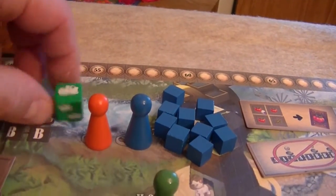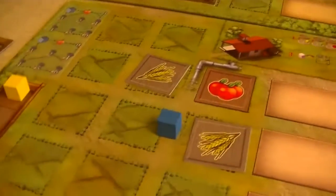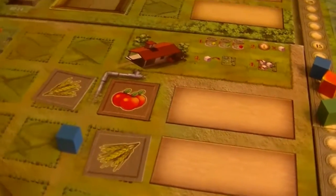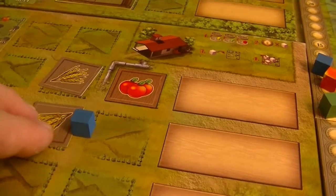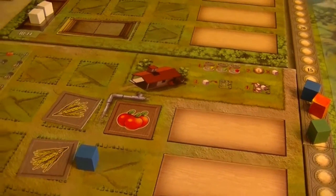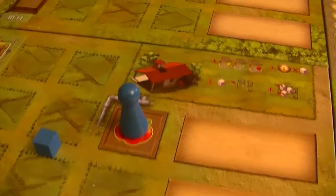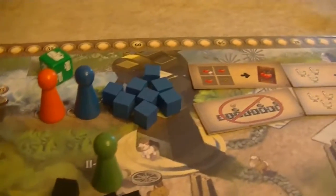Those are the spaces in the countryside — that's sector number one. Sector number two: we have a space to get water. The orange and blue players each roll the die to see how much water they get. Orange gets one and blue gets one, so they each take one water and immediately place them on their game boards. We build up this irrigation system — this is important because in order for crops to produce, the fields need to be irrigated.